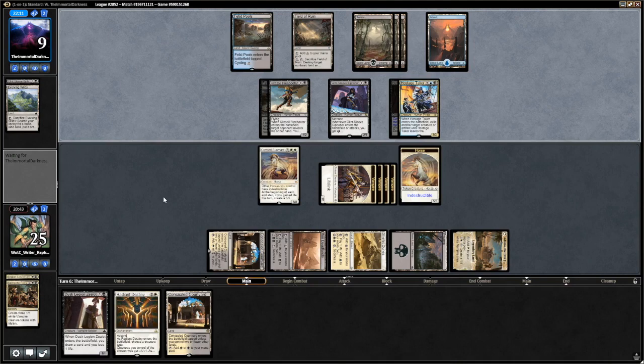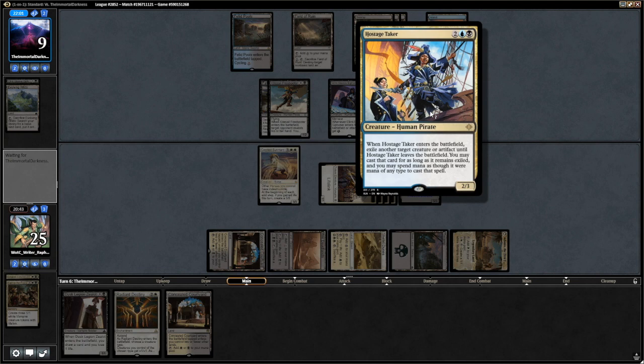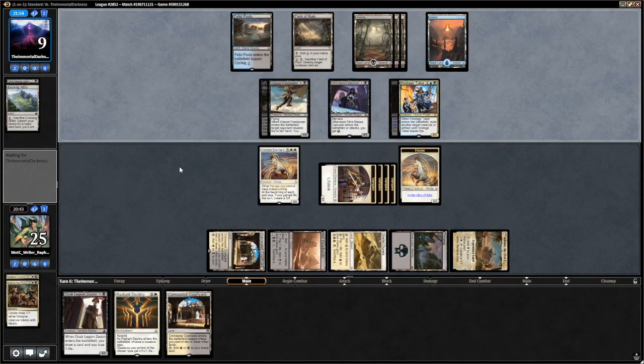The sideboarding game is pretty hard as well, because we don't know how many Duress we have to bring in. We can't really bring in Immortal Son because of Hostage Taker — if Hostage Taker steals our Immortal Son, that's pretty sad for us. So I think we're just bringing Fatal Push. I don't know if there's a better option.